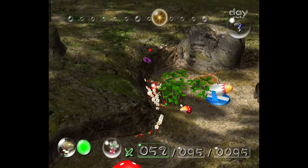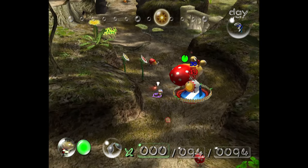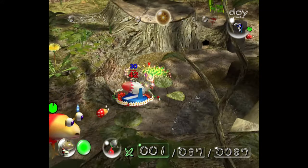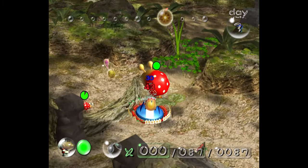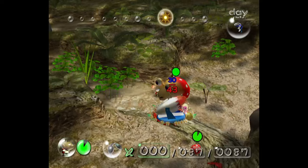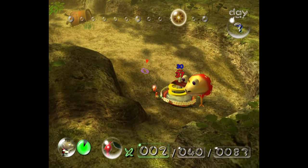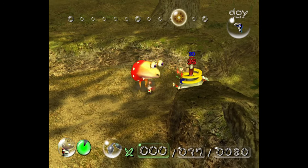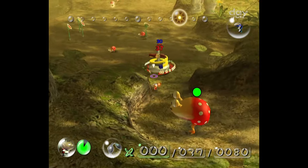I then find the Nova Blaster and my Pikmin try their hardest to shove it right up this Bulborb's ass. Somehow we only end up losing 7 Pikmin. I once again distract this Bulborb so my Pikmin can get by, then grab the Shock Absorber. And once again my Pikmin try their hardest to get themselves killed, but despite their best efforts we only end up losing 3 Pikmin and make it by.